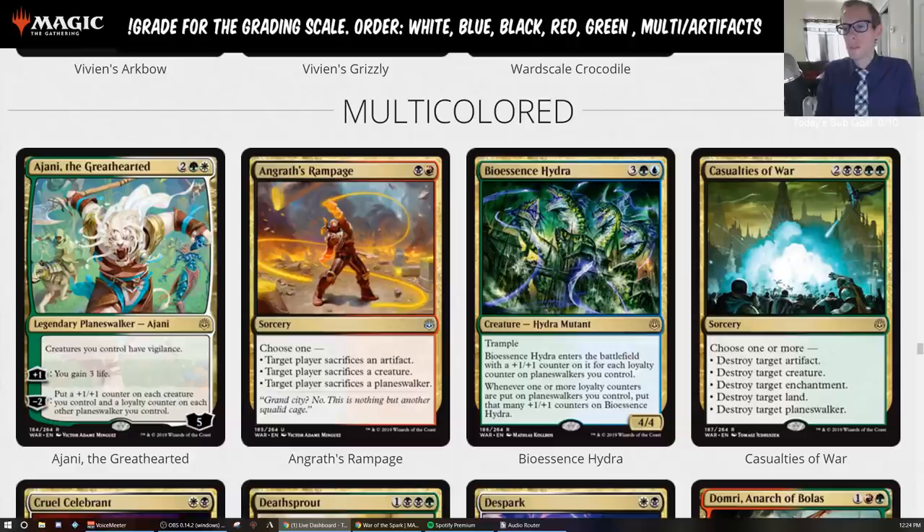The big thing it has over Bedevil is that it costs two mana. Planeswalker removal at two mana, and even just creature removal at two mana, is really strong. There's a reason why we play Cast Down and not Murder — Murder is strictly better than Cast Down, but nobody plays Murder. The difference between two and three mana is huge. On turn two, they're usually just playing their two-drop, so you're going to kill their two-drop anyway, like their Wild-Growth Walker.